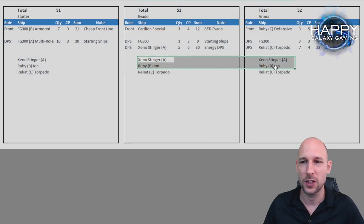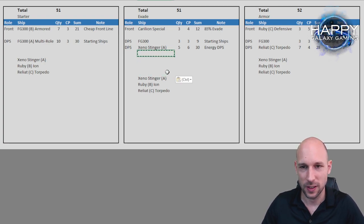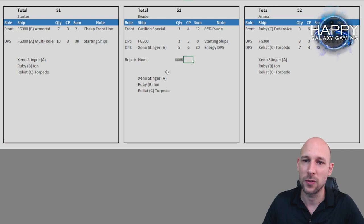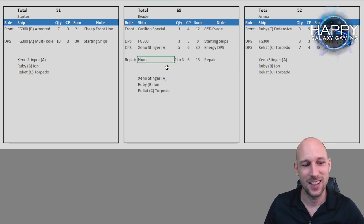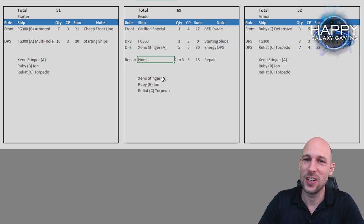You don't need many Nomas — just bringing in two is usually enough. If you have the chance, bring in two to three Nomas. They are expensive, also costing six command points, so you'll be at around 12 or 18 command points for Nomas. But you get a repair ship, and especially the Noma with a Carillion early in game is amazing. Later in game the repair doesn't work so well anymore, but early on you can out-repair enemy damage. With a high evade ship like the Carillion and a few Nomas behind, nothing can really hurt you anymore.